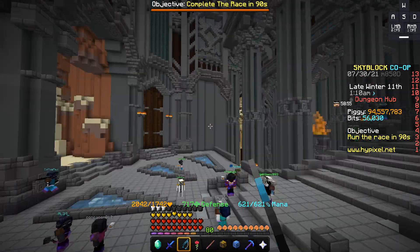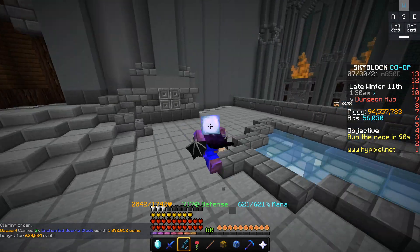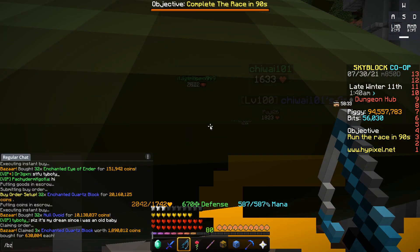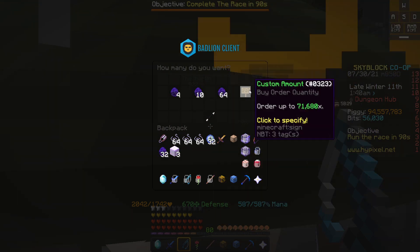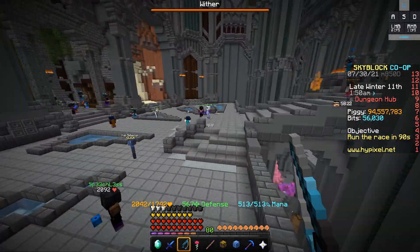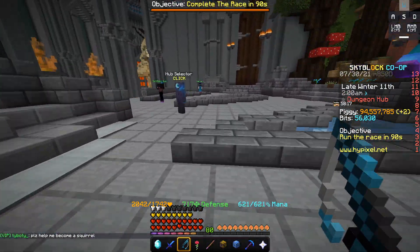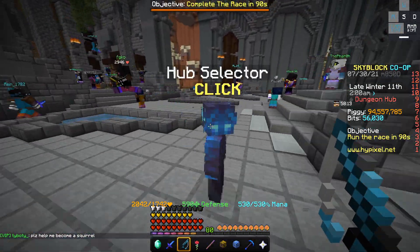I'll go over earlier-game money-making methods in a different video. Now this might take a little bit to sell — I've got some buy orders but it still might take a bit. If you want to do this the cheapest way possible, I highly recommend doing buy orders. For example, the null voids cost me 10 million, but if I had created the buy order I would have saved about 400,000 coins. You can save like a million or two coins total this way.